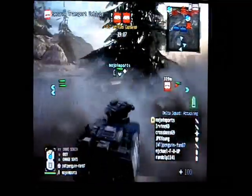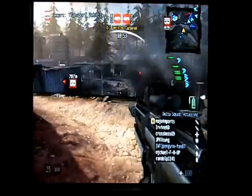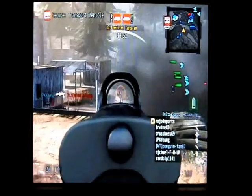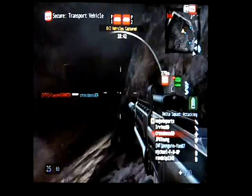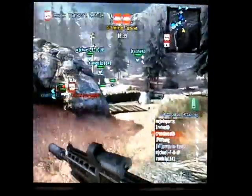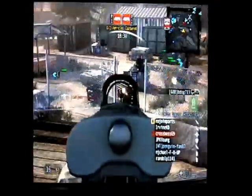Right now basically what you're doing is just providing cover for your men, and this is basically the way I always do it — I find a point I can look over to see where everything is at, basically in Overwatch. I always choose the assault weapon; it's my favorite so far — just a silencer with a reflex sight and a grenade launcher.